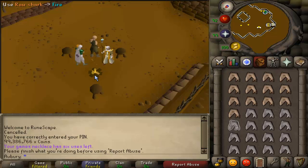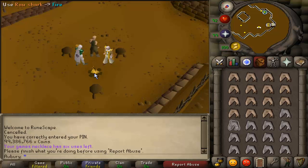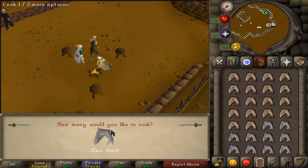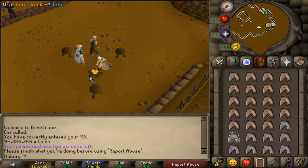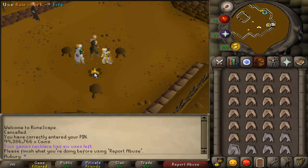Going back to three-ticking, you can notice the character speeding up. Compared to someone cooking next to you, normally there's a one-tick break where the character stands still before cooking — but with this method you're constantly cooking. That's a 33% increase in XP per hour, one third faster, which is pretty significant.